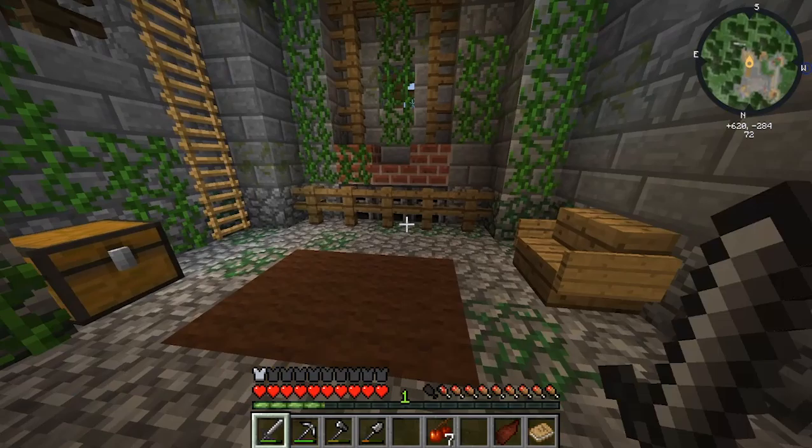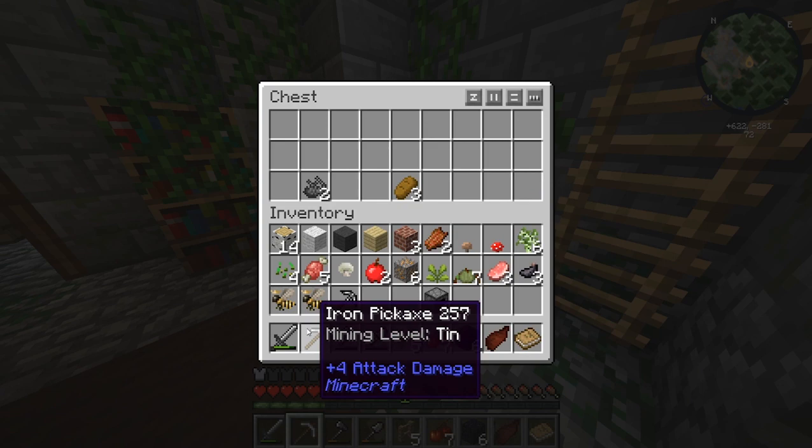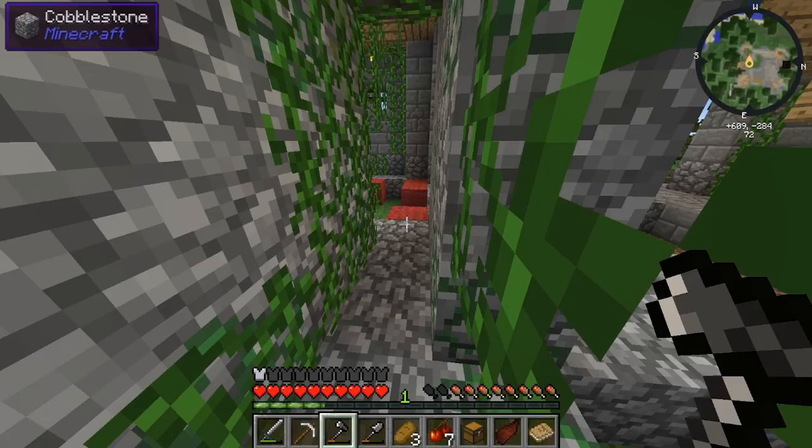Some cobwebs and a mushroom, thank you. Chest - oh, some furnaces, epic, and some fences. I got an iron pickaxe, got mine up to tin, and I got six obsidian, two piles of ash, and some bread.